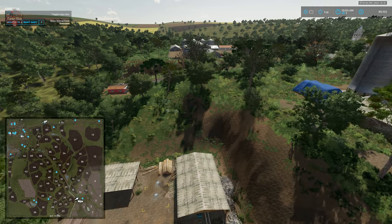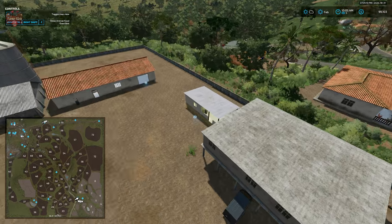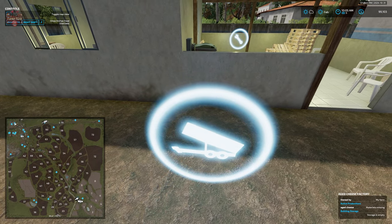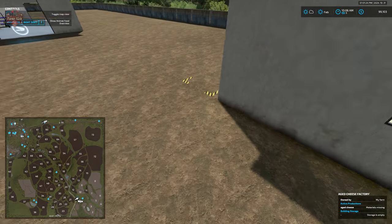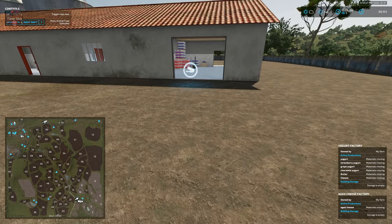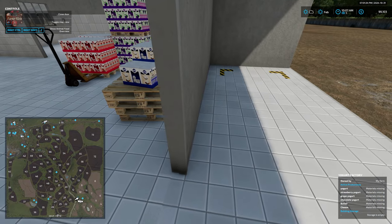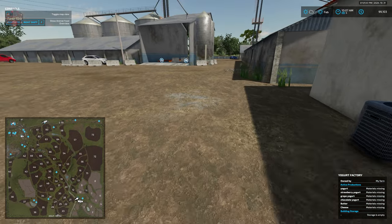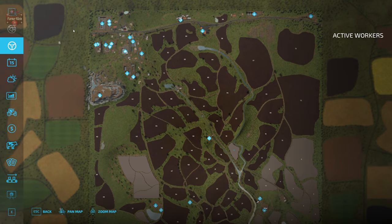Coming back up and around the hillside, we find the yogurt factory and aged cheese factory. The aged cheese factory has a milk dump point, interactive icon, and pallet spawn point. The yogurt factory has a dump point and pallet spawn point for yogurts, butter, and cheese. There's also a grain selling cooperative sell point in this area.